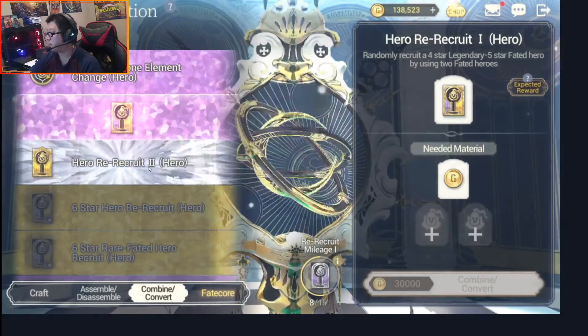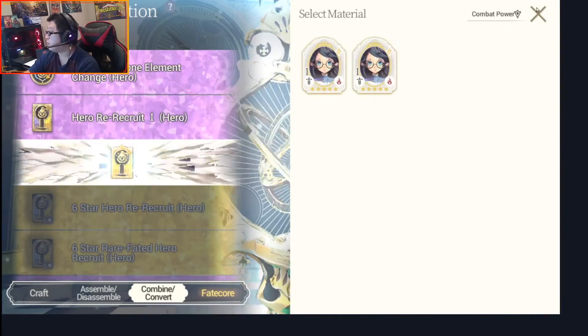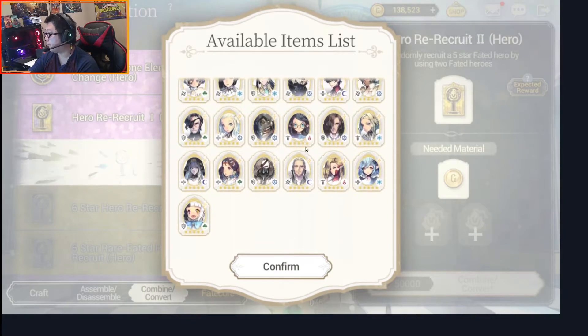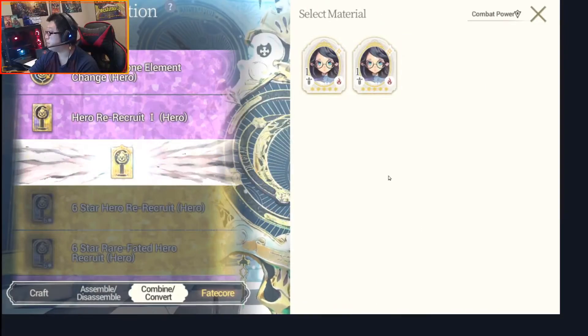We're not gonna be doing that. We're gonna actually be doing the hero re-recruit two, where you actually use two fated characters to re-recruit into a different fated character. So we're actually just gonna do this really quick to show you how it's done.